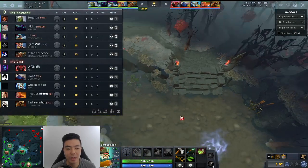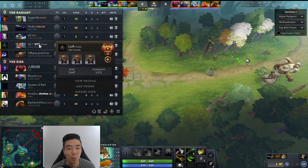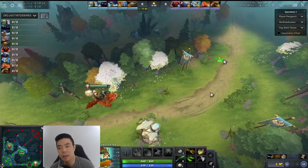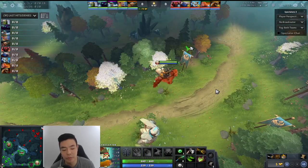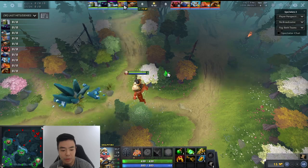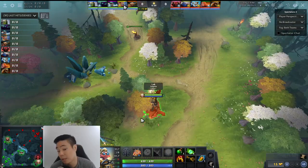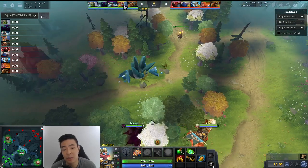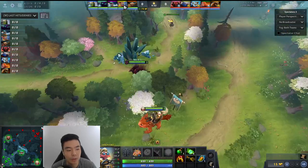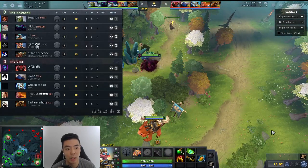Welcome to a live game of 7.27D. This one's going to be SVG — rank 17 — playing a Snapfire 5. In 7.27D, Snapfire is actually pretty strong. It's a pretty strong laner, played in almost any lane except for the 1 — you've seen it in positions 2 through 5. It has a lot of versatility, and we're going to see exactly what LOA SVG does well here.